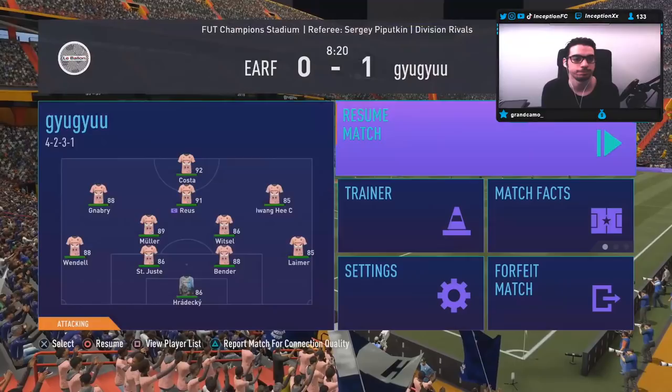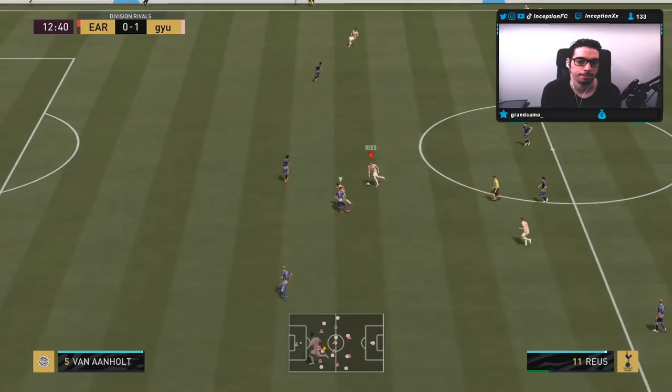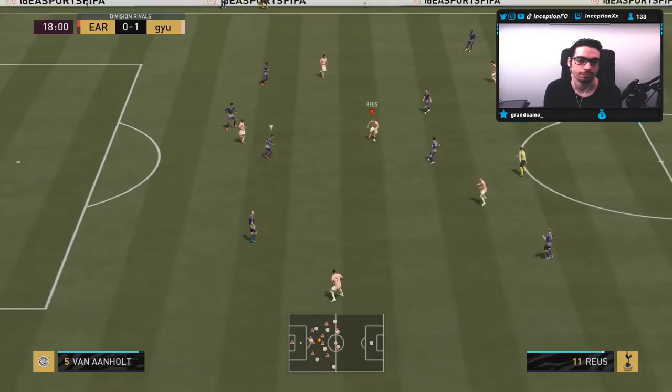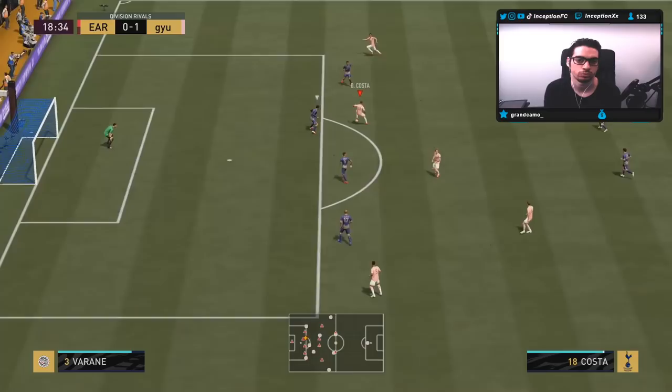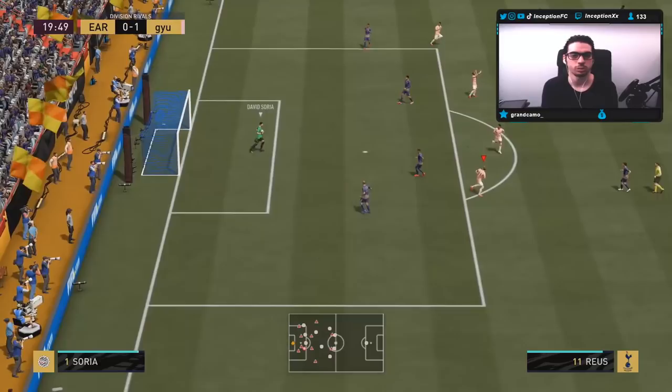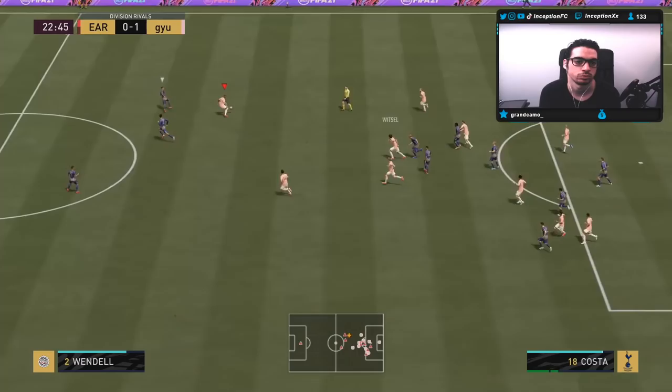We got a nice little shot off right there, Thomas Muller making the run - we scored that opportunity. It's good that he adjusts upwards. It's a shame the pass didn't really go into that empty space but I do like the adjustment. I tried to do a nice little double skill move combo - it doesn't come off crazy but it is coming off those two skill moves, so sometimes it'll be more emphasized after that.